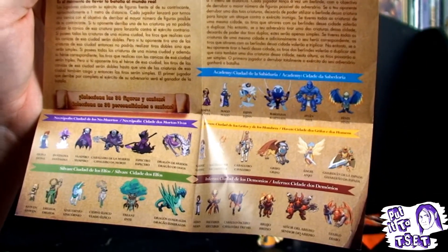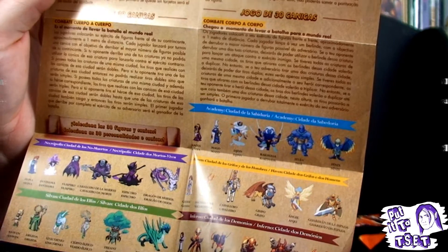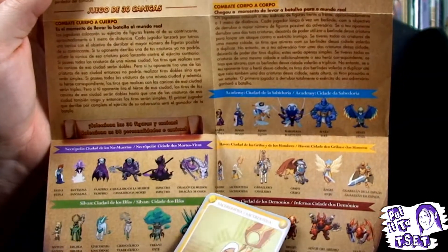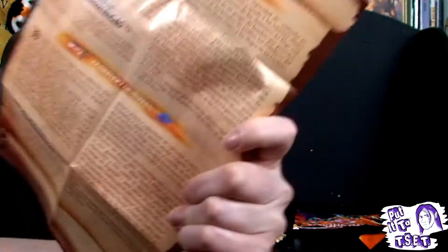You've got quite a nice selection from five of the six factions: the Inferno, the Sylvan, the Necropolis, Haven, and the Academy. They're basically the desert magic folk, the human classic mystical folk, demons, the undead, and the elves. If I can find an English version of this, I'll swap it in.